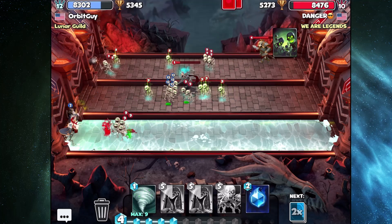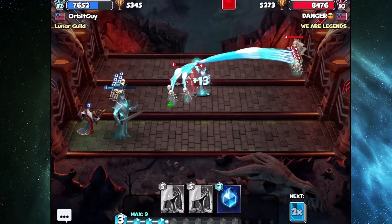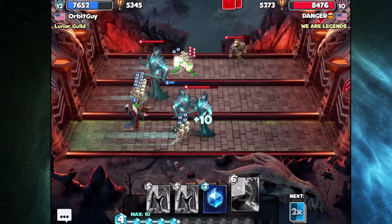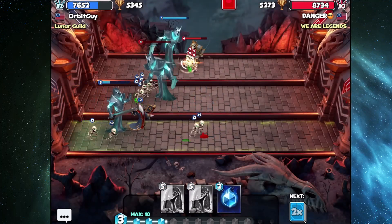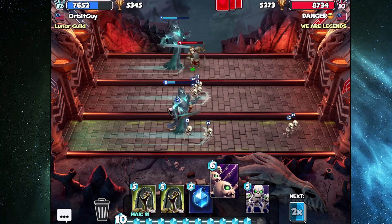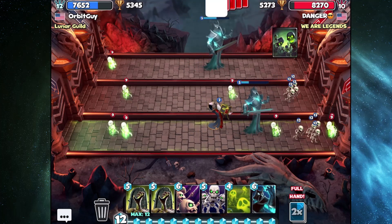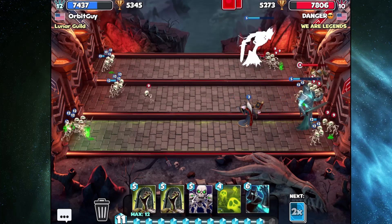I opted not to use gust of wind on the bottom lane and it paid off — I got the valk out of the way. We can use gust of wind on the top lane. Really heavy pressure in those other two lanes. Let's block top lane — and now I think we seriously turned this one around. Probably helped having higher-level cards. Yeah, now we've got this one in the bag. Could have played more aggressively but I kind of felt bad since it was a lower-level player.